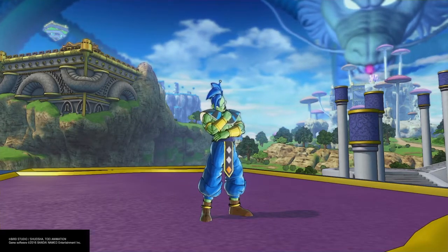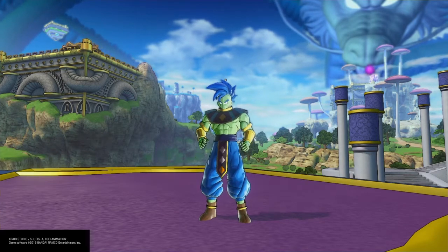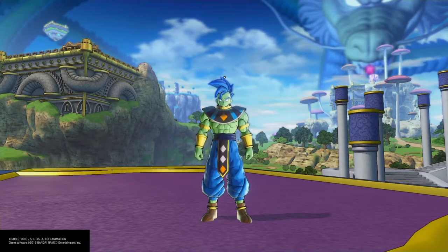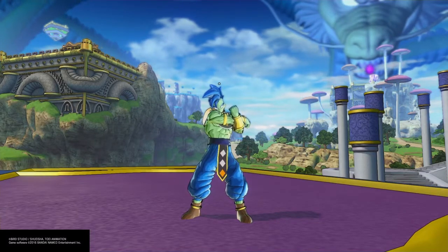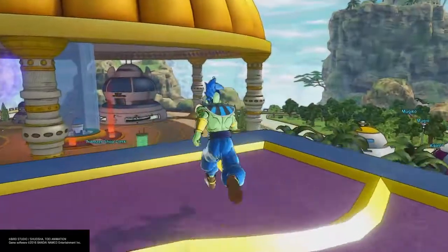What's up everybody, Dazed here, back with another Dragon Ball Xenoverse 2 video. Today I'm going to be showing you how to beat Parallel Quest number 20 and get the move Mystic Flash. Make sure you stick around to the end because we'll be going over how to use this move. It's not like a lot of other moves — this is an ultimate attack and it works a little bit differently. We'll go over how to use it after I show you how to get it.